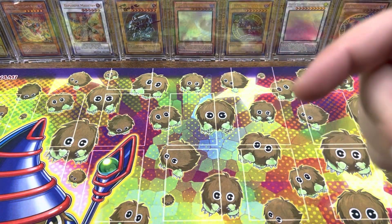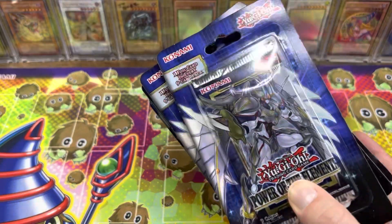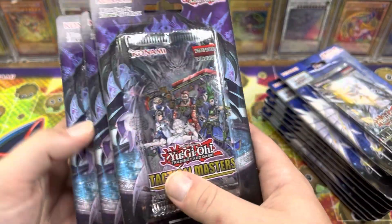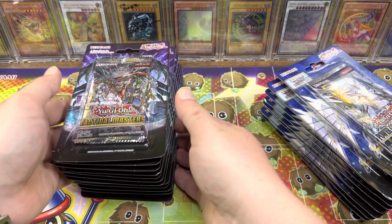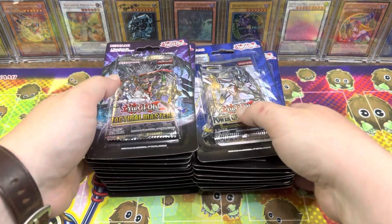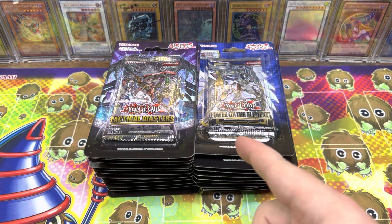What's shaking YouTube, Gorz the Emissary Sealed Product here, and today we're opening the two newest sets in Yu-Gi-Oh! I have 10 Power of the Elements blisters and a dozen Tactical Masters. I went to Walmart earlier today and they actually had some already out on the shelf, so I was like, I gotta get a handful. And the Power of the Elements I got from Target, and this was pretty much all they had. But nonetheless, I'm excited to open up these packs.